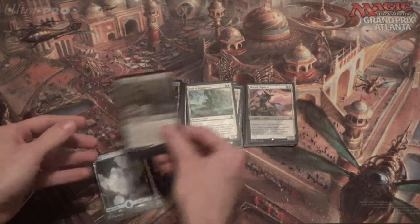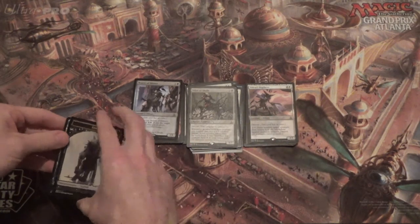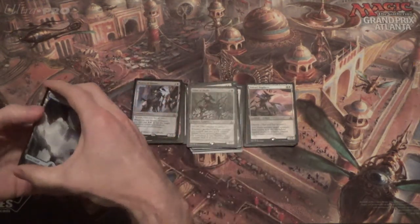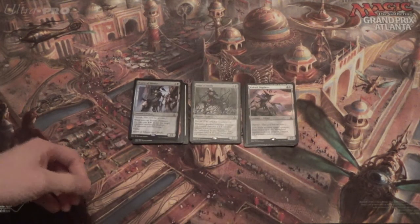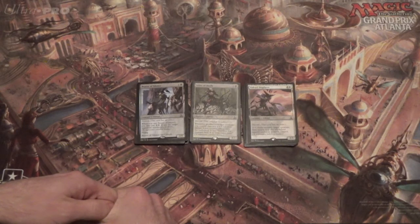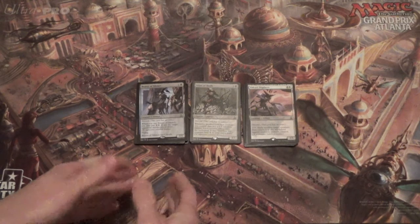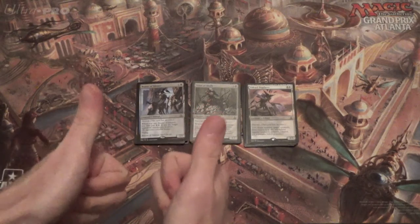I will gladly take this pack. That is a lot of Eldrazi, actually. I guess I ended up somehow in Orzhov Eldrazi for Limited — which I'll gladly take. Foil Plains, Bearer of Silence — pretty good. Displacer — real good. Sifter of Skulls — I've never actually played with you before, including Limited, let alone Constructed. Maybe I'll try to work up some Eldrazi, a nice little homebrew for us all. Alright, take care, I'll see you later. Bye-bye.